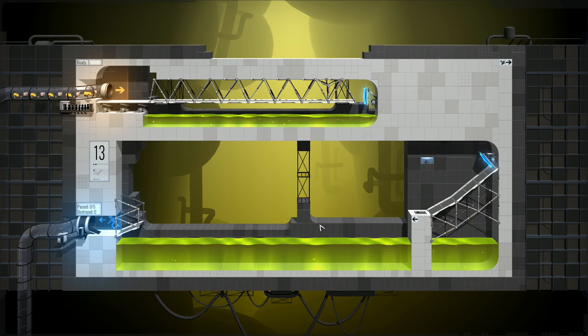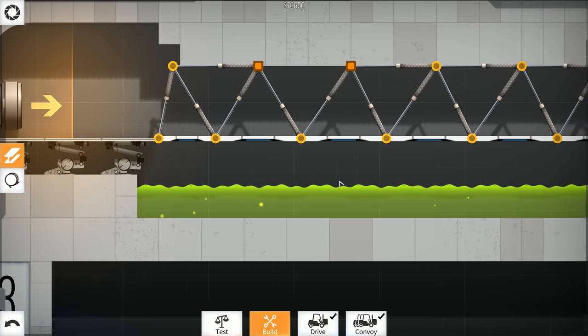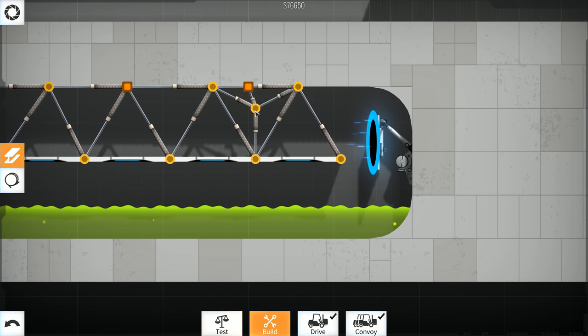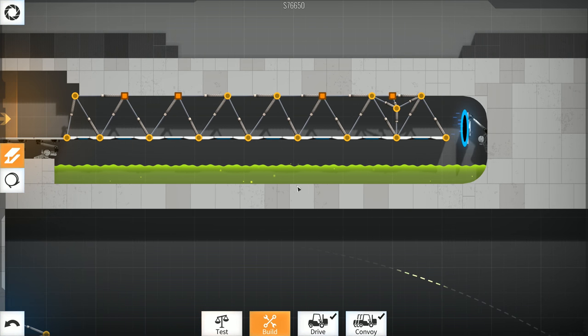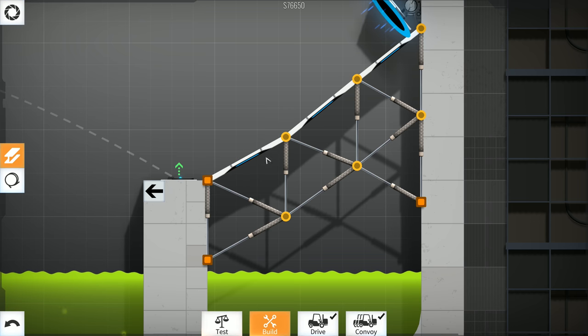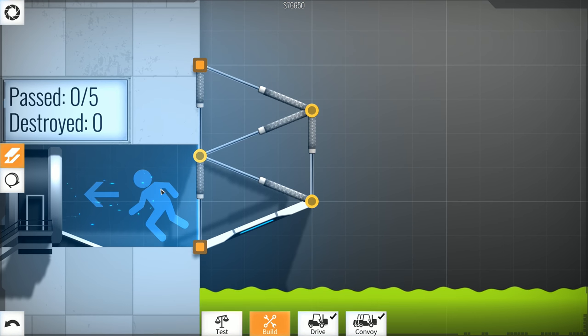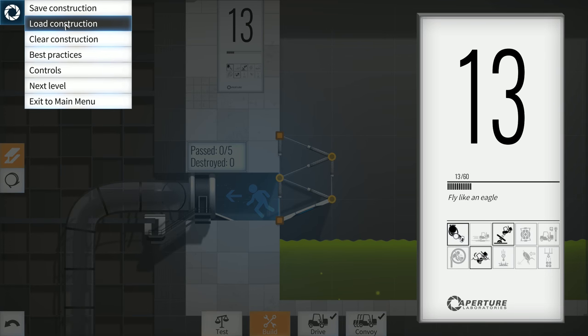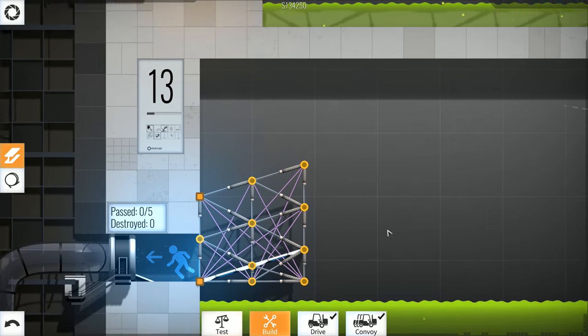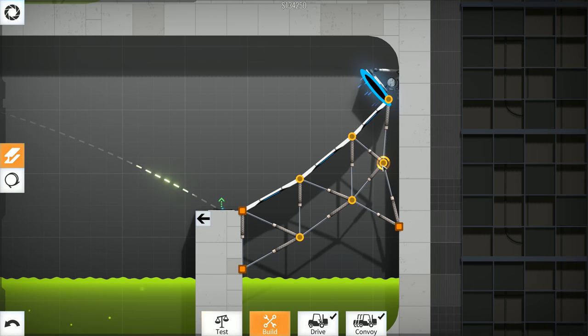I wanted to go back and show you guys the next level — level 20. We had to do improvements here too. There was a whole support thing going on underneath that was completely unnecessary, so I got rid of it. I could probably improve this upper bridge a lot more, but it gets the job done. On this bottom support, I made it more mirrored of the actual roadway up top. Let me go back and show you the old slot — I think I still have it saved.